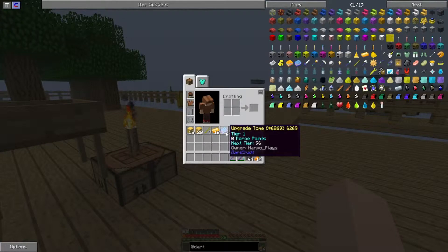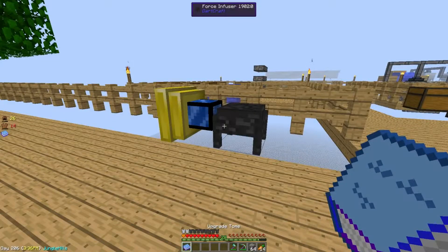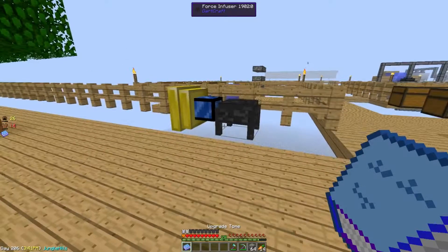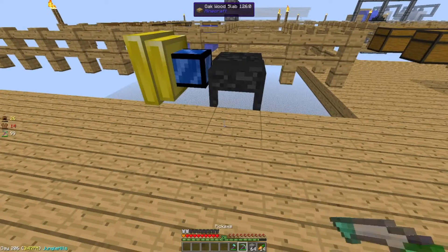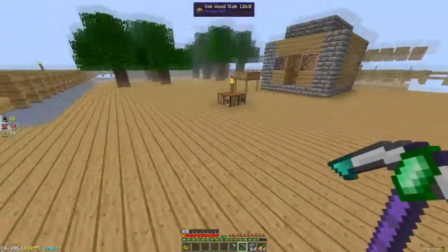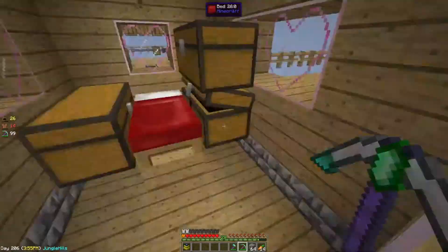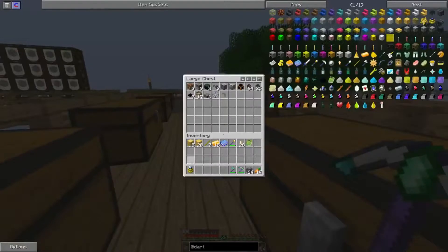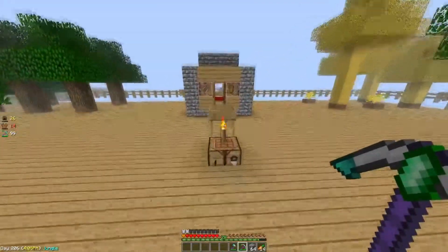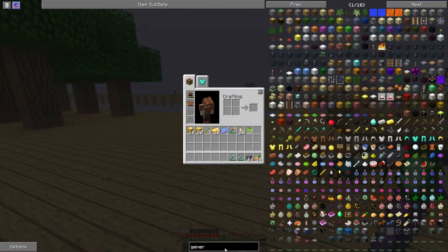Next, I needed to make an upgrade tome, which will help you get started with all of the weapons and armor that Dark Craft has to offer. But first, I want to make a better power source. I want to make a generator. Let me put this machine in the machine's chest.